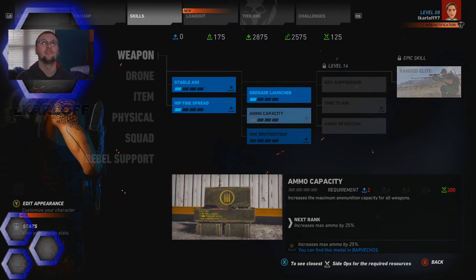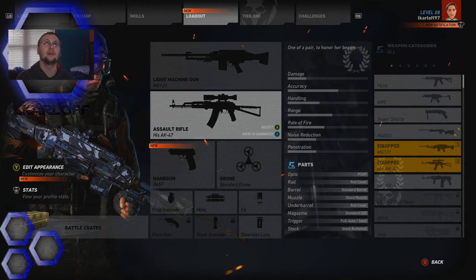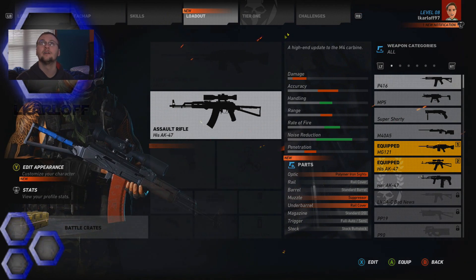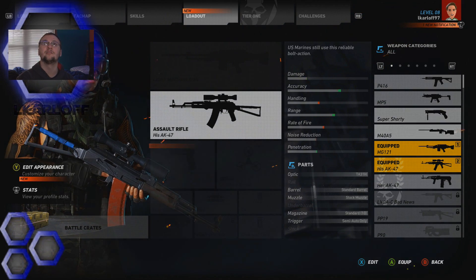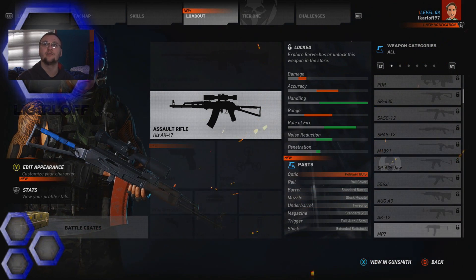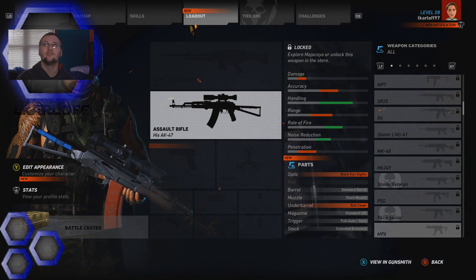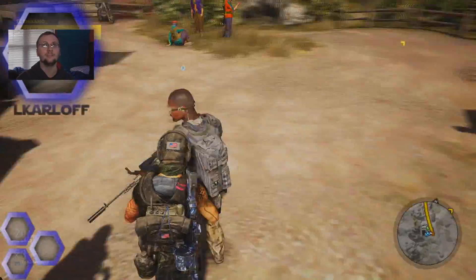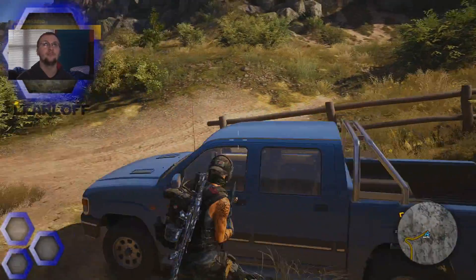Okay, so we're still missing some stuff. Let's go over to the loadout and see what else we could pick up. We got... nothing really. We're gonna have to go and do some weapon unlockings. There's so many different weapons we don't have. We'll stick with this for now. Alright, that should be good.